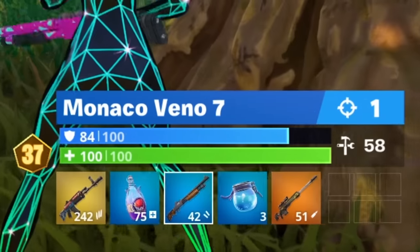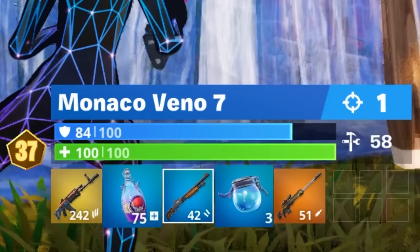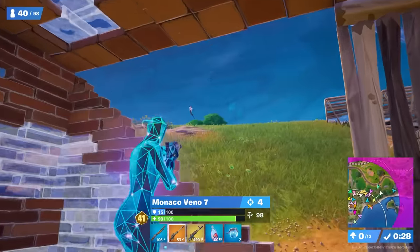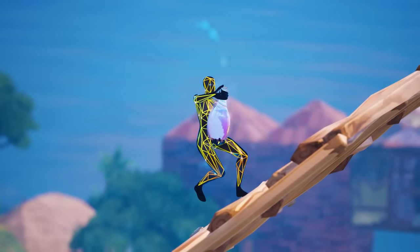One thing you may notice is that Vino always carries the flowberry fizz instead of the grapple blade. This not only allows him to carry two heals and mobility but it frees up an inventory slot for a sniper. During this cash cup I'm pretty sure his accuracy with the sniper was like over 80% — but don't fact check that — and that's not the only reason the flowberry fizz is worth carrying.